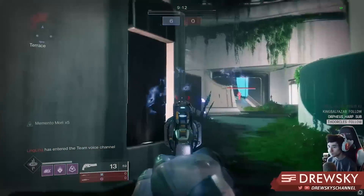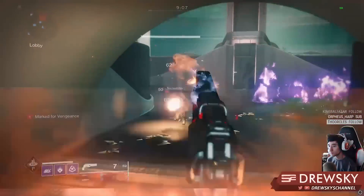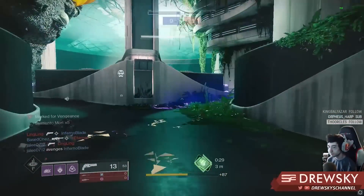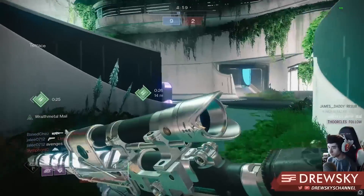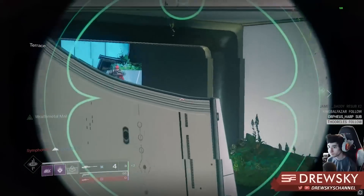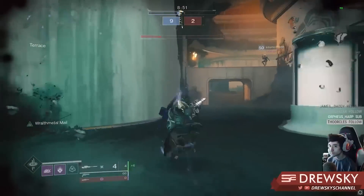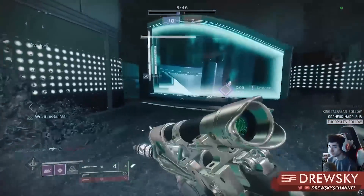These weapons aren't really ranked in any specific order — these are just my favorite weapons and I'll be talking about the key loadouts I used with them. So for the first weapon, let's just get this out of the way quickly: I know you guys know I use this all the time — it's Twilight Oath. This is the sniper that since the beginning of Forsaken has been my favorite sniper. I've racked up over 35,000 kills on it and I still think it's one of the best, if not the best sniper in the game.